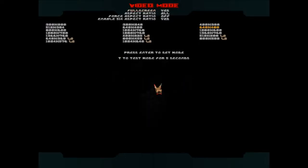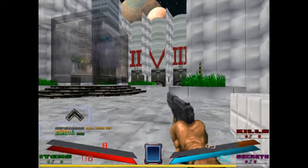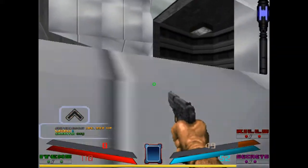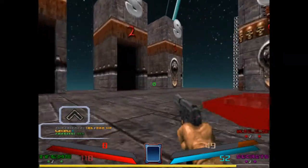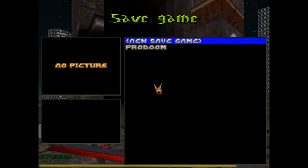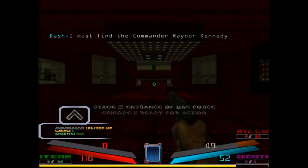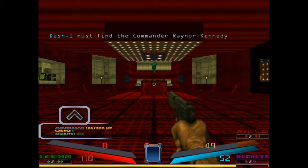Hey guys, Zukares here and welcome back to ProDoomer. Last time we went through Map 1, which in all honesty is probably the best map in ProDoomer. Yeah, this is a mod that gets progressively worse as time goes on. ProDoom entrance of the USC - I must find the commander or Kennedy.